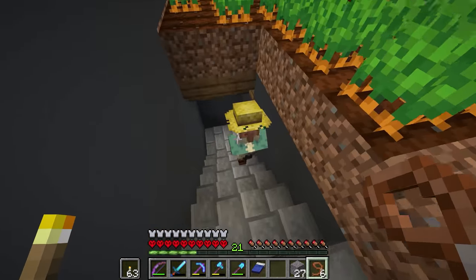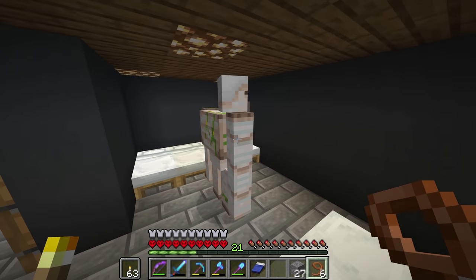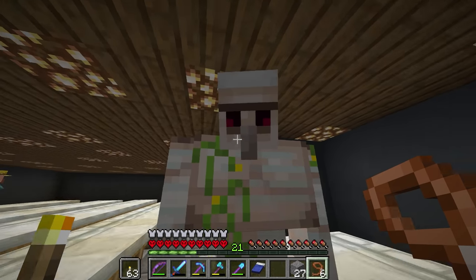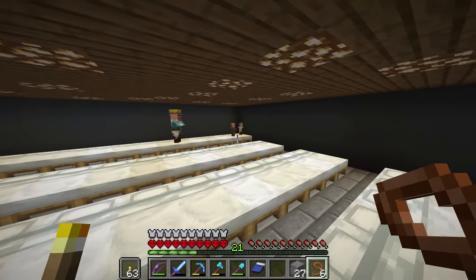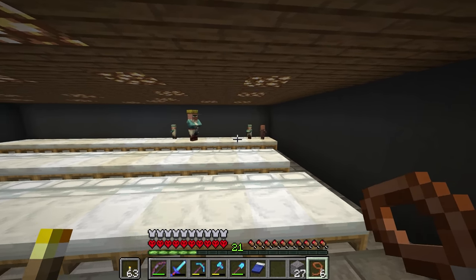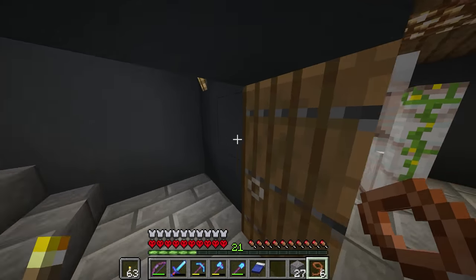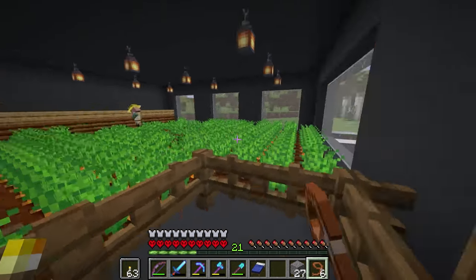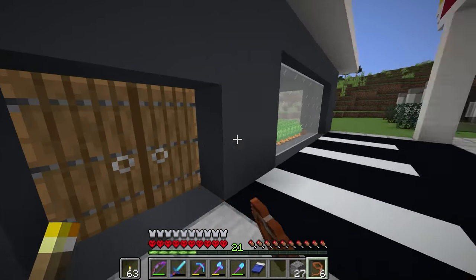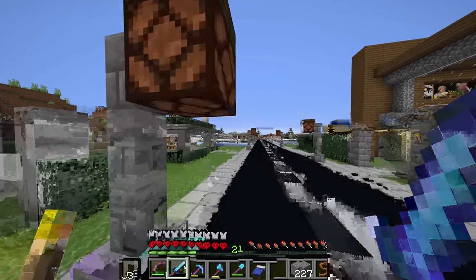We're going to find out together how many baby villagers we have. Oh, we got three! And we got an iron golem — you're just a big boy. So yeah, we got three baby villagers, which is nice — not a bad deal. I'm happy with it, and hopefully they'll just keep on coming. Eventually we can have our very own library filled with librarians — try to say that twice!